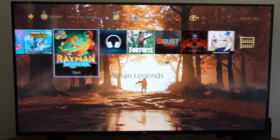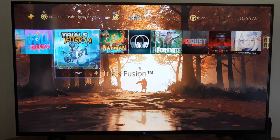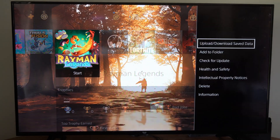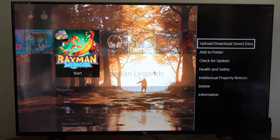I have a few games that I like playing, and I may want to play them on another PlayStation or on the PS5. So if I go to Rayman Legends right here and I press Options on it, it'll say 'Upload and Download Saved Data' in the upper right side of the screen.